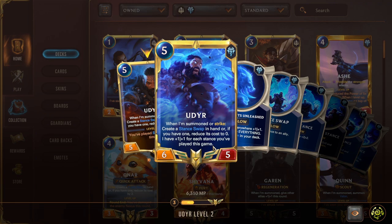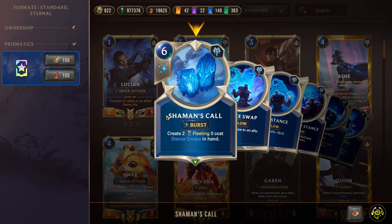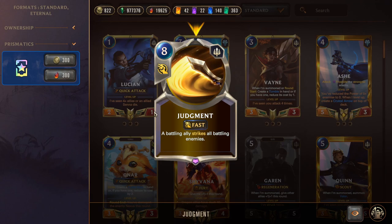Hyara Allseer is a six-mana 5/5: on summon, create a Stance Swap and the first Stance Swap you play each round costs zero. With both Udyr and Allseer out, you can keep cycling stances for free and continuously push stats onto your units. Shaman's Call is a six-mana burst spell that creates two fleeting zero-cost Stance Swaps. We also run two Judgment for flavor — a strong epic when resolved, though risky if the opponent has removal.